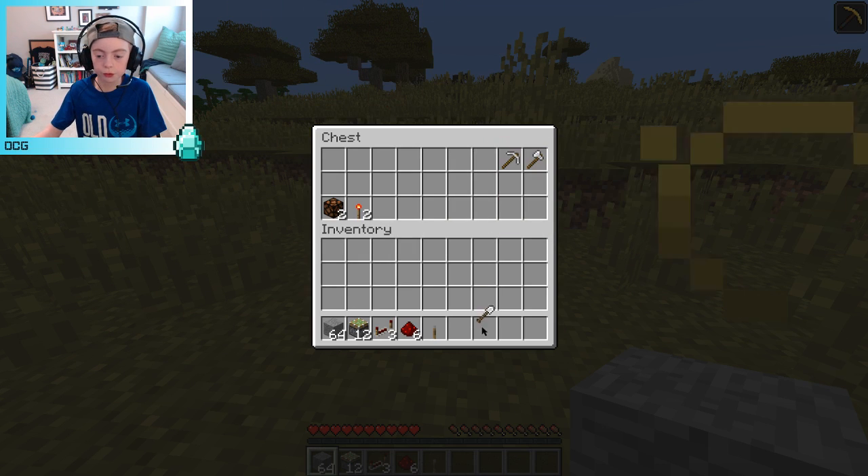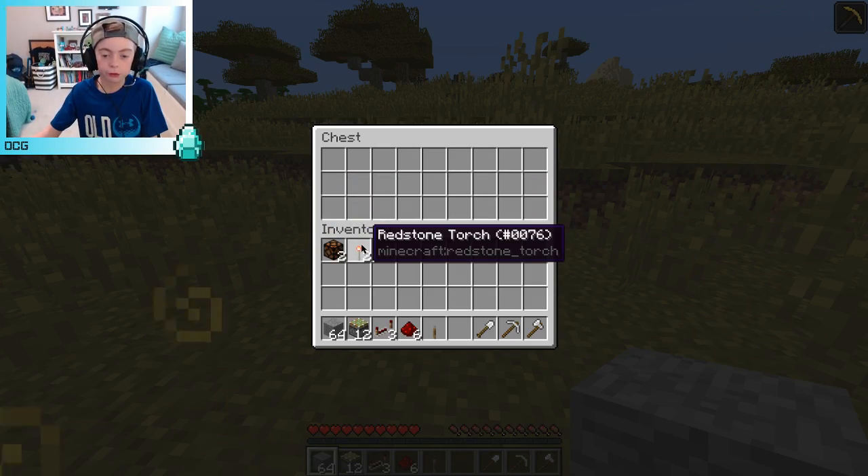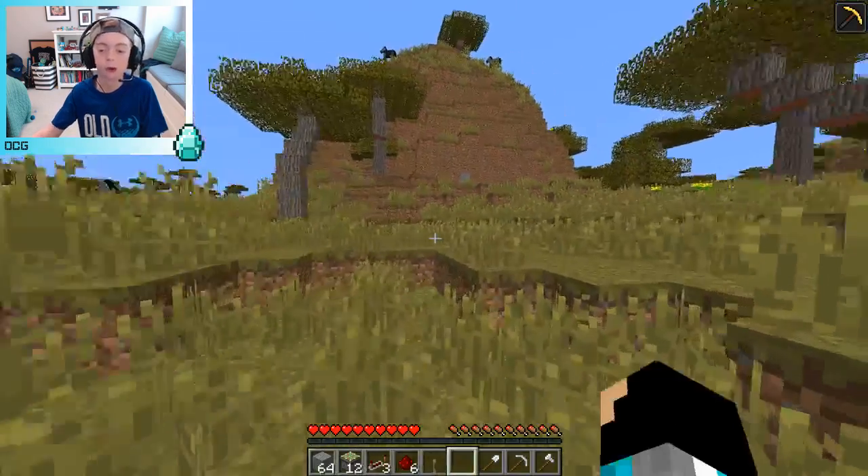And then for tools, you can just get whatever you want — I have just some iron tools. And then optional: 2 redstone lamps and 2 redstone torches for a really cool lamp I'm going to show you at the end.